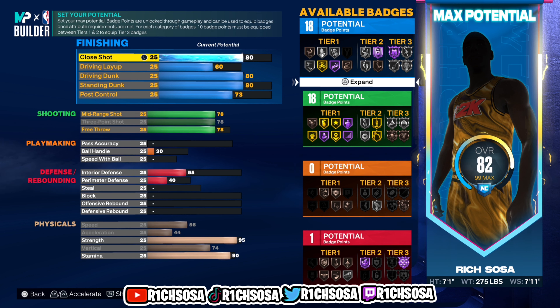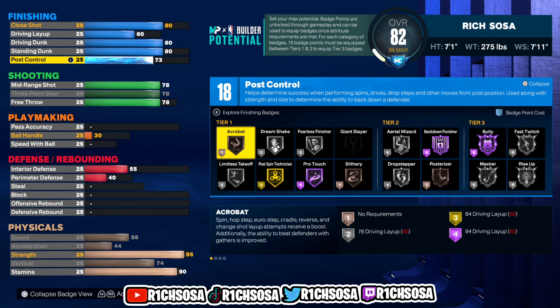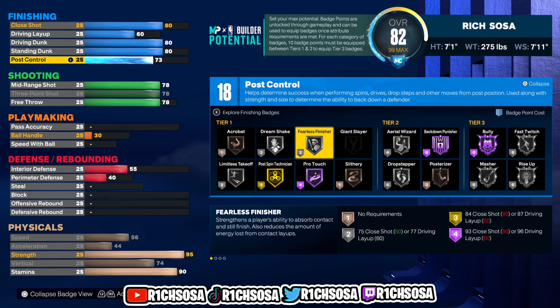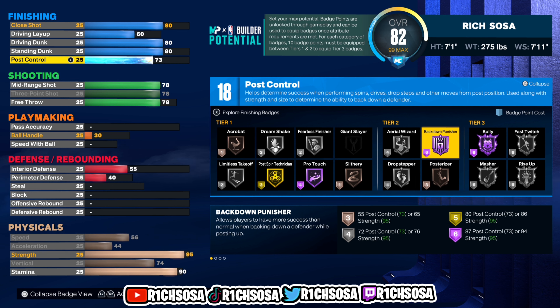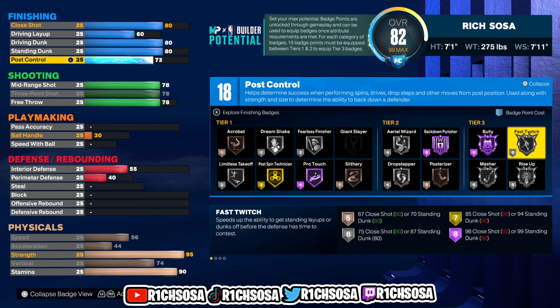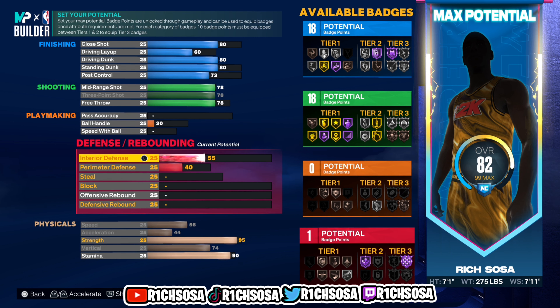For the finishing, I'm going to go with a close shot of 80, driving layup 60, driving dunk 80, same for the standing dunk, and post control 73. With 18 finishing badges, I'm focused on Limitless Takeoff, Pro Touch, Fearless Finisher, Slithery, Posterizer out of Tier 2, Back Down Punisher, and in Tier 3 I like Bully, Rise Up, and Fast Twitch. Remember, with this build you have the potential to add four extra badges from MyCareer.